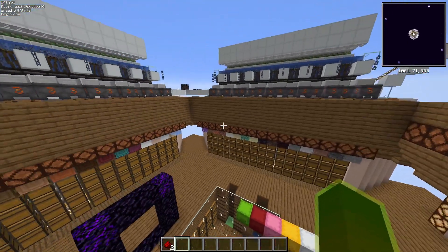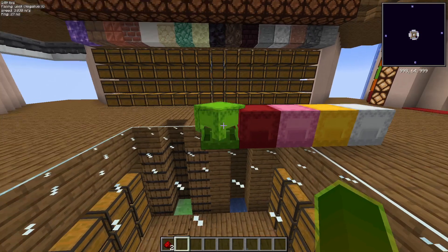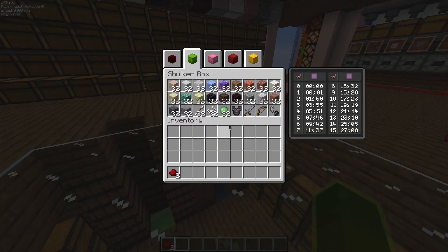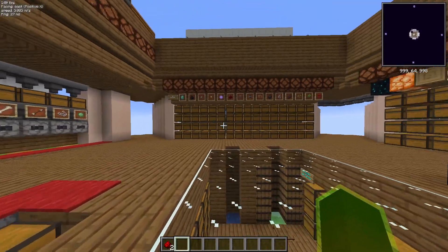Here you can see it doesn't make any sound anymore because the system is done and off. This lamp indicates the system is off, and it's still unloading the buffer chest but that's not a problem. We can now check if all the items went in the right category.